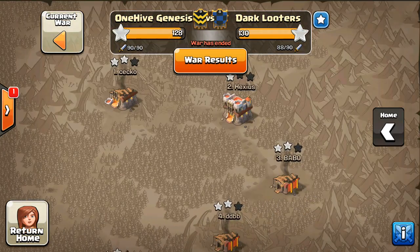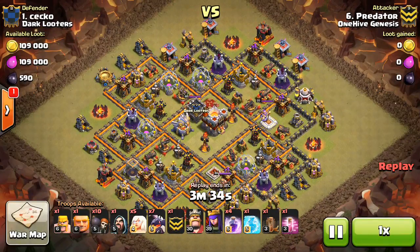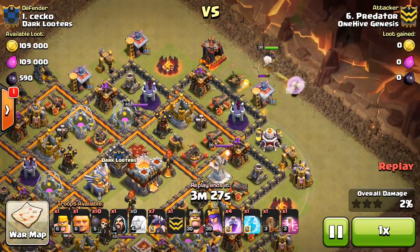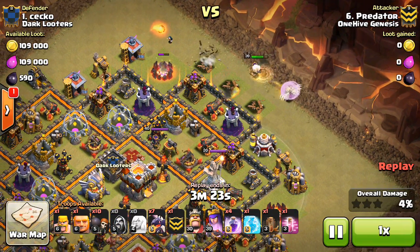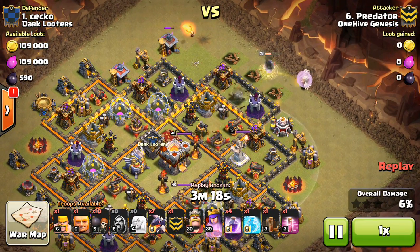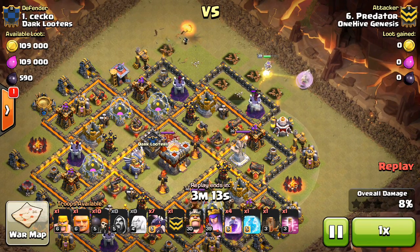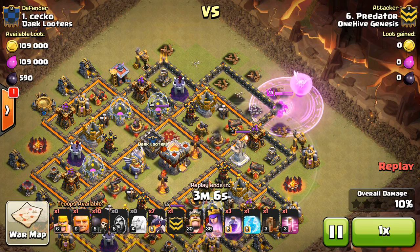Taking a look at a few attacks. First thing we're going to look at is a Town Hall 10 attack on a Town Hall 11, so I guess this qualifies as a Town Hall 11 attack just for the purpose of this video — I'm not going to put it in the Town Hall 10 video. So Predator taking out number one, and for a Town Hall 10 to be able to go up and two-star a Town Hall 11 with a very high percentage — just to be able to get the two-star on a Town Hall 11, it frees up our Town Hall 11s to try to three-star their Town Hall 10s.